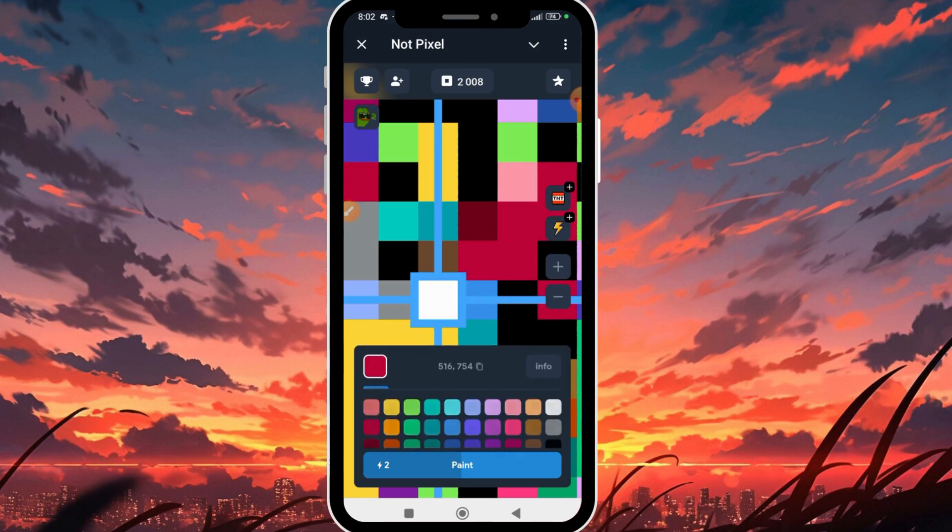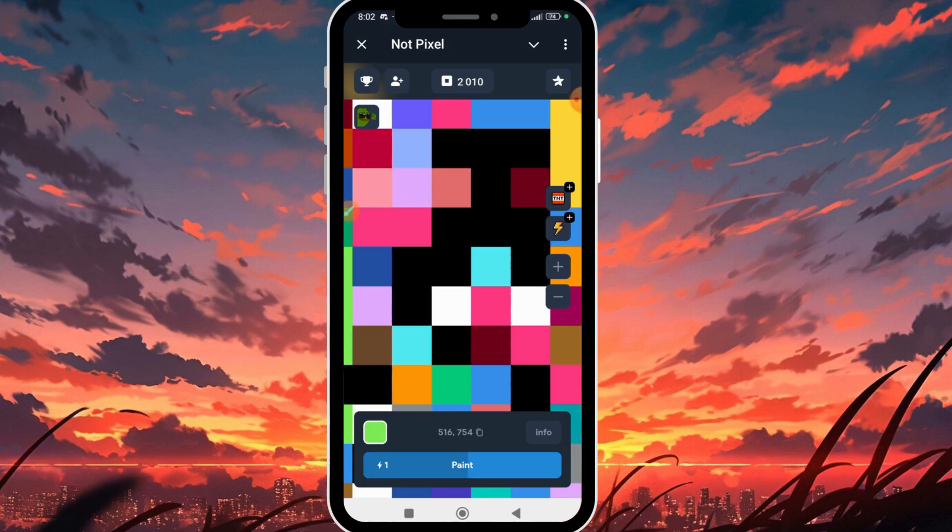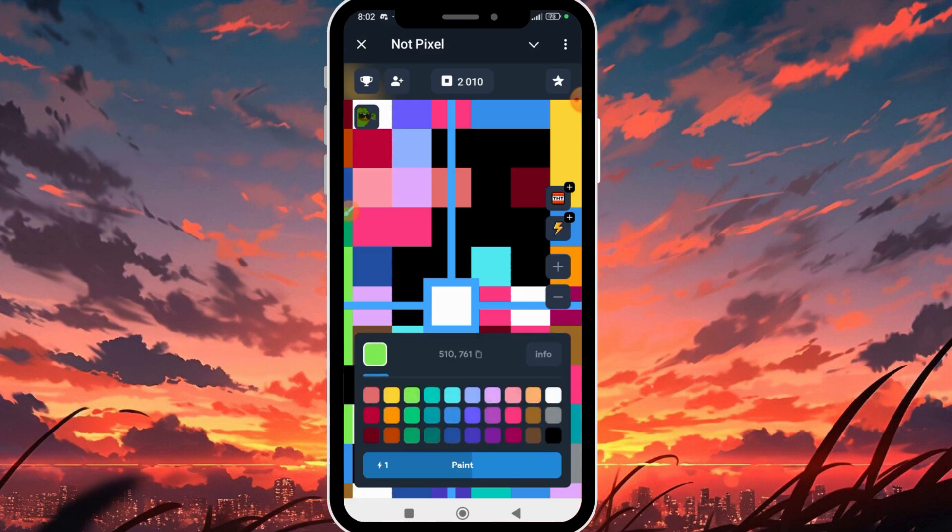I'm going to click on another white area and input a lemon color. I have two energy left, so I'll click Paint — that's another increase of 1.5 PX. Now I have one energy booster remaining. I'll select brown for the last one and click Paint, bringing my balance to 2011.